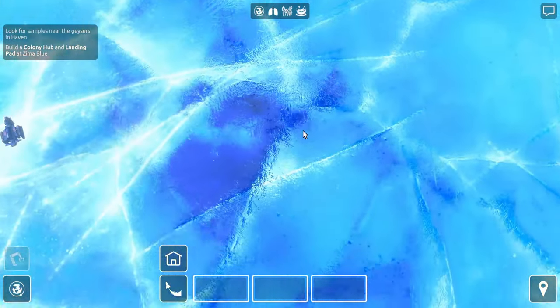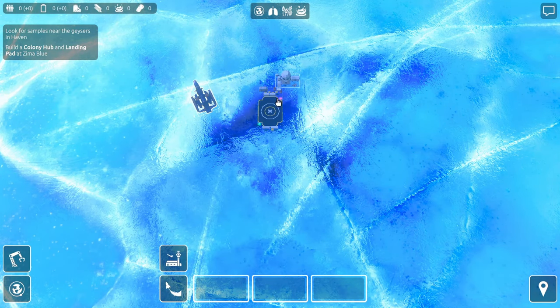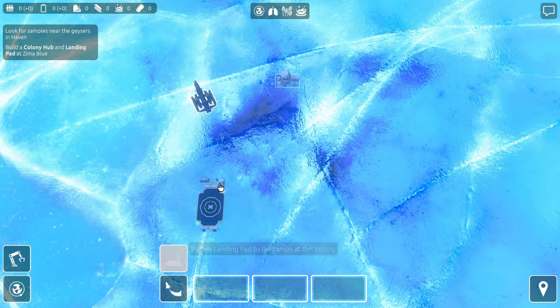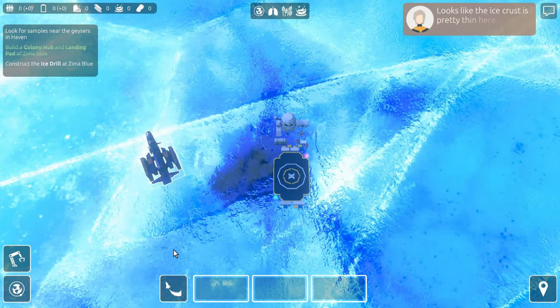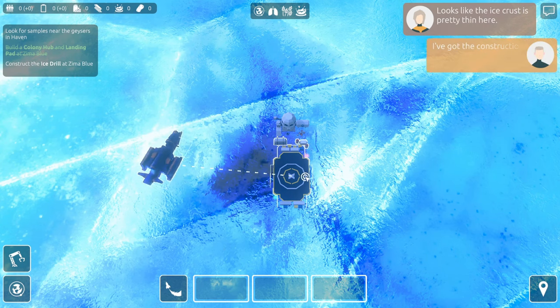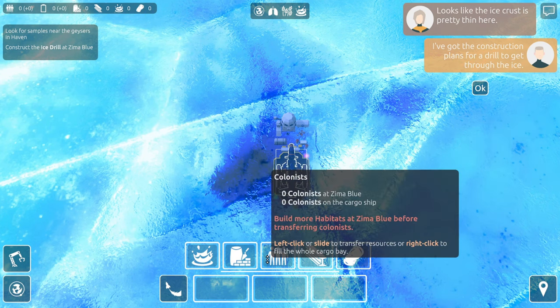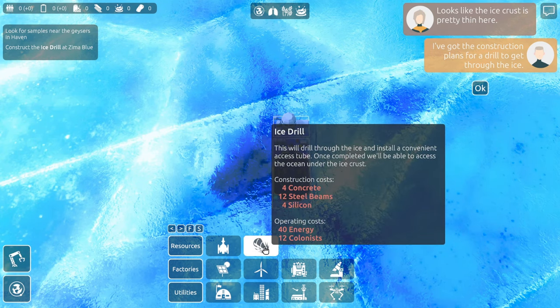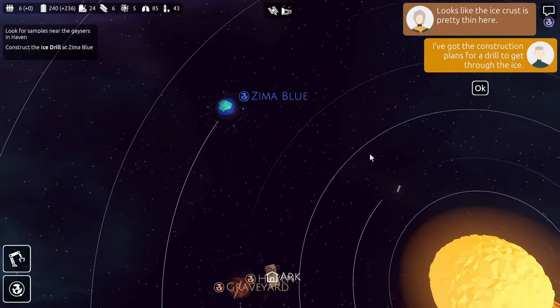We can at least put a landing pad down and our little colony hub — just plunk it down anywhere. Boom. Let's snap to build mode and see if we can find that this episode. Okay, looks like the ice crust is pretty thin here. I've got construction plans for a drill to get through the ice — they're giving us something we can build. Nice. We'll come back to this though, this isn't really our priority right now.